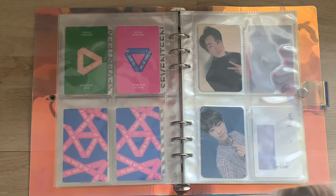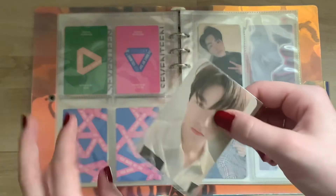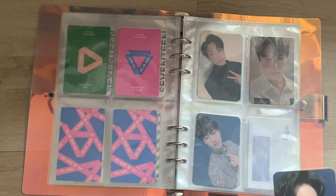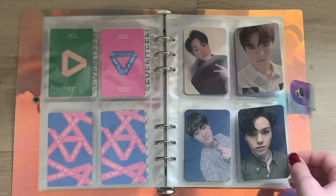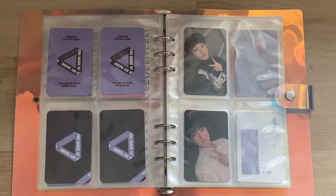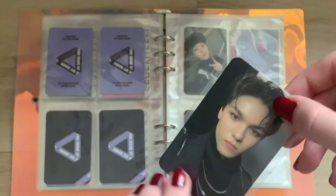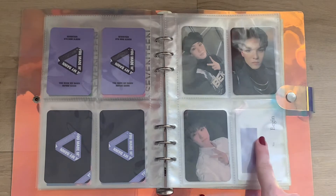For You Make My Dawn, I'm storing these the same way as You Make My Day: logo on top, border on the bottom, one version per page. I have this one — first is the logo version. I actually think I have the border version as well — yes, I think it is. We have all four cards on the front, and this is what the back looks like. Next we have this card from the Dawn version — this is the logo back, so it goes on top. This one is still in the NeoQ warehouse.